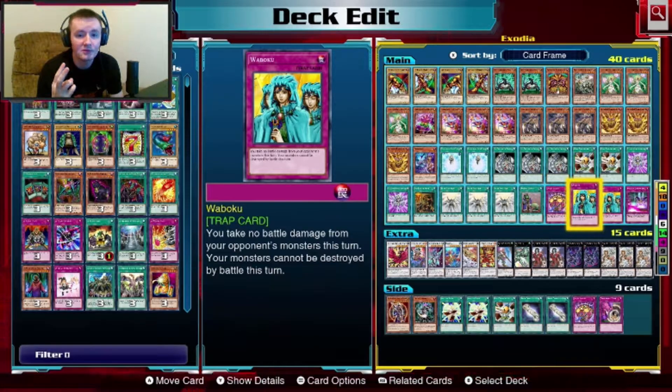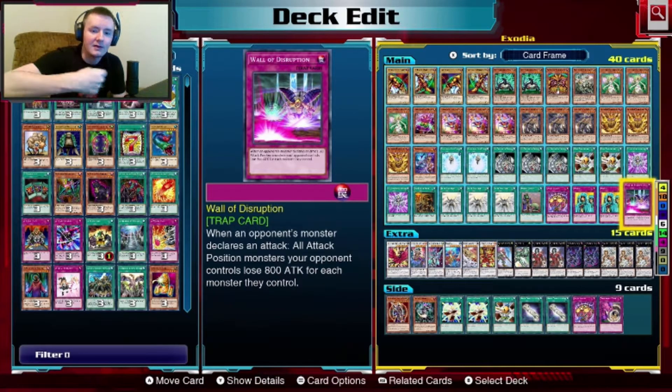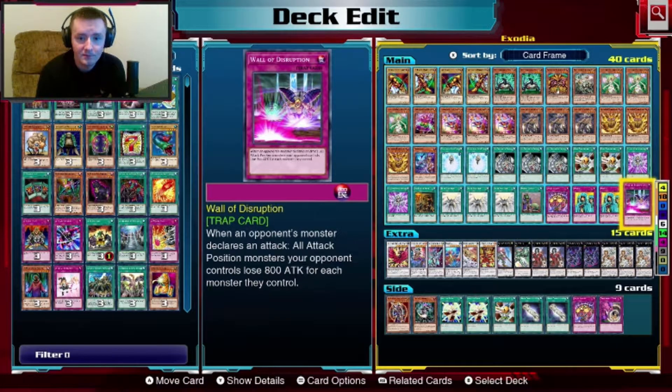Two copies of Waboku — take no battle damage from your opponent's monsters and your monsters can't be destroyed this turn. While testing this deck, Waboku was not working at all. They were destroying my monsters and I was taking battle damage. I don't know if there was an ability I wasn't seeing, but who knows. And then I have Wall of Disruption — if your opponent attacks and has monsters in attack position, each one loses 800 attack points, and it adds up for each extra one.